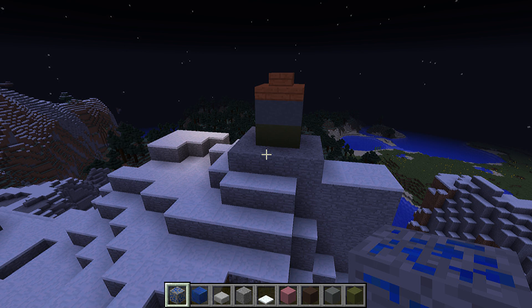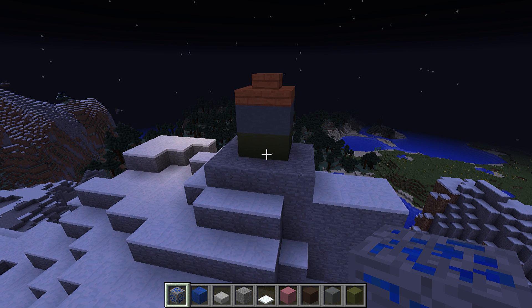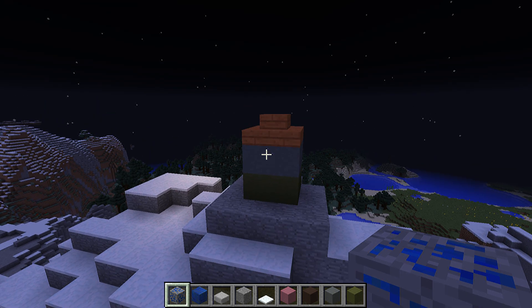Today we're going to make something I promised before — something similar to my glass core seamless portal transition into the nether. We're going to make a TARDIS. If you don't know what a TARDIS is, it's a vessel that looks like a police box — a small booth on the outside, but on the inside it is much, much bigger. Obviously that is impossible and this looks nothing like it.